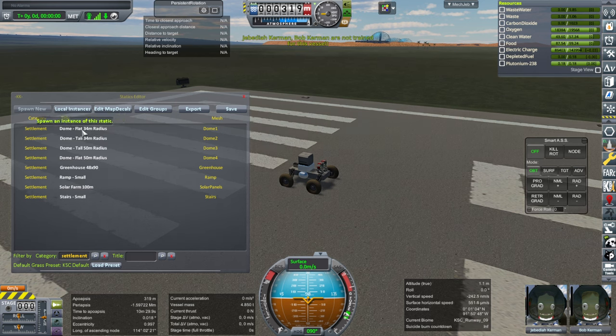I've tried to indicate the size of the things — these are radii, not diameters. So that's a 100-meter diameter dome and this is a 64-meter diameter dome. The greenhouse is 48 meters by 90 meters. This is to help you place them.